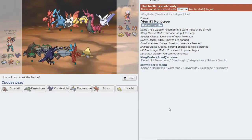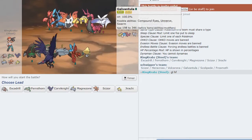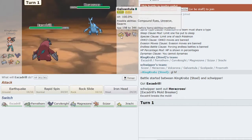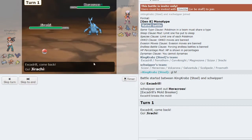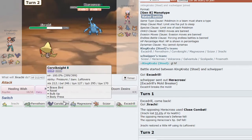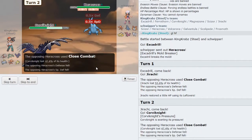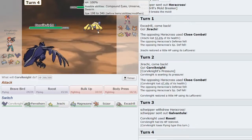We have a game against mono Bug — which is actually one of Steel's harder matchups, because Volcarona is such a huge threat, and Galvantula can be annoying with Sticky Web in the early game. I was going to open with Excadrill and Rapid Spin away their webs, but they open up with Heracross — until you get a Close Combat sweep from the get-go. Jirachi should be able to live too, though it's stronger than expected. Corviknight should just about be able to live if I did my math correctly. In this position I think Corviknight can just Roost up and outlive the Close Combat — as they go into Galvantula.